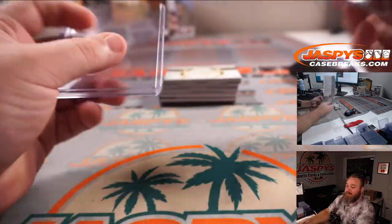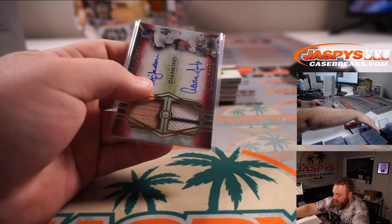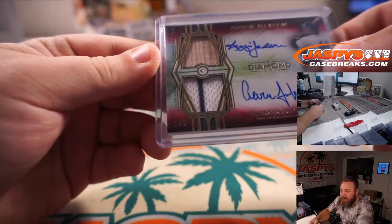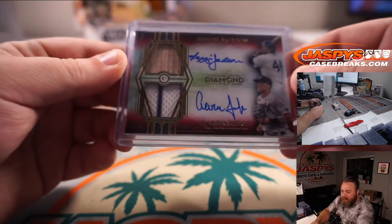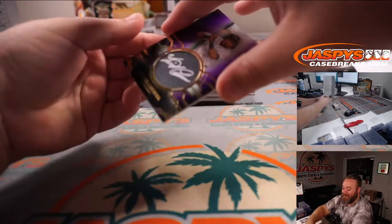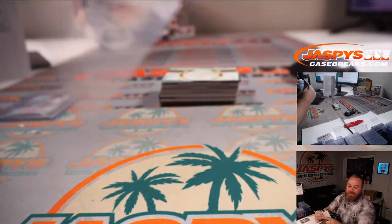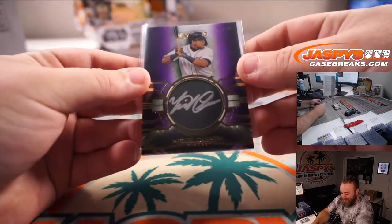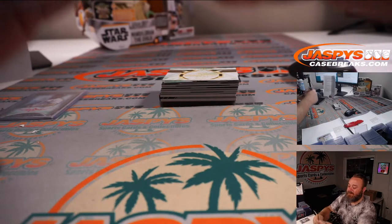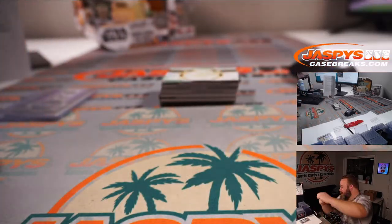Congrats PJ. Beautiful dual patch, dual relic auto. We have a cut auto — Miguel Cabrera, 5 out of 10 for the Tigers. Joshua Drizzowski, nice one for you. Miggy — first ballot Hall of Famer, should be unanimous Hall of Famer. If he's not, whoever doesn't vote for him should have their voting rights taken away.